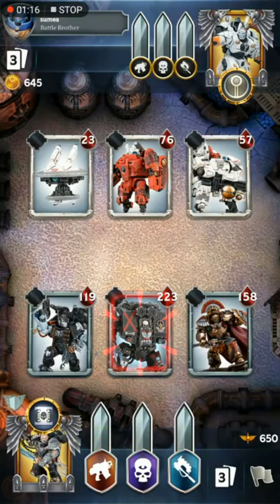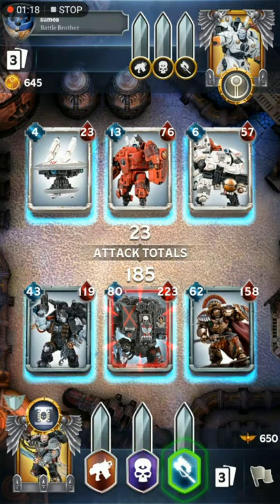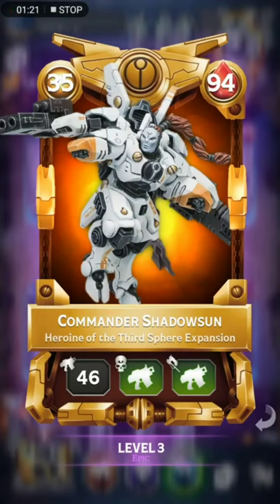So yeah, way back at this point in time there were only a few traits in the game — a lot fewer than there are now. I think about half the cards in the game have Furious Charge or Precision Shot. Like Kaivan Shrike over there on the left side, he's got Outflank now of course, but he had Furious Charge back then.